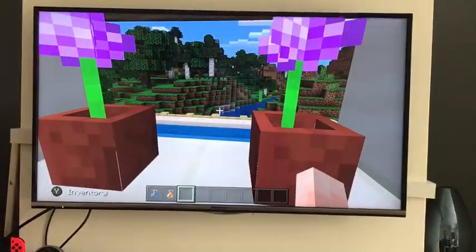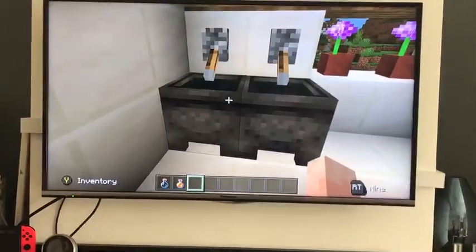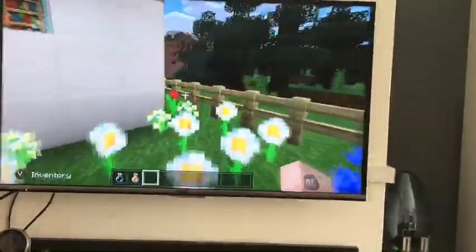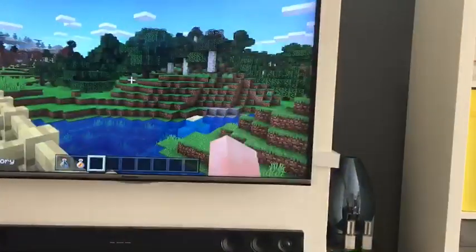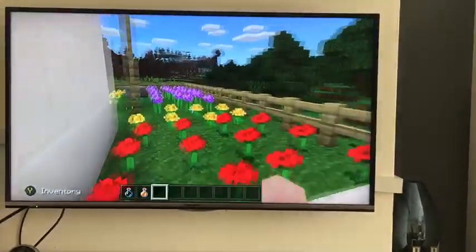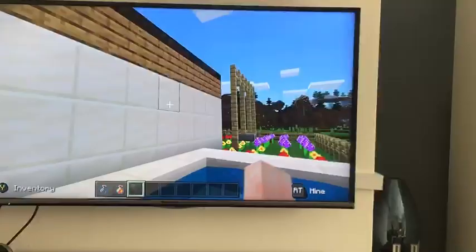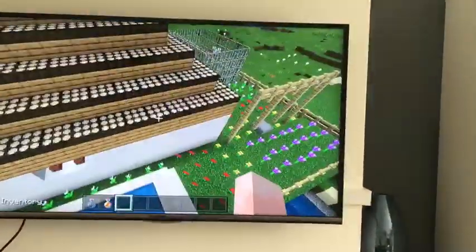And a nice view again for heat to come in, your taps, and then when you go outside around following the flowers you get a nice view. And then we've got a jacuzzi slash pool that's again powered by solar panels which are all over the roof.